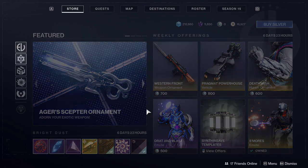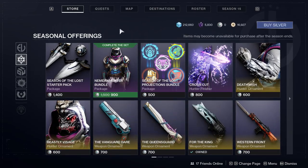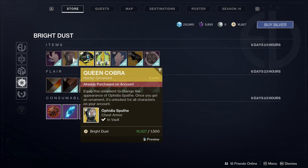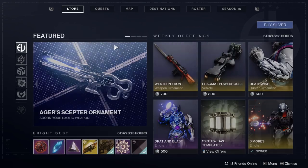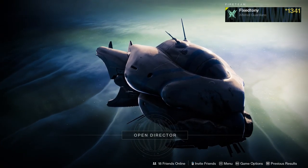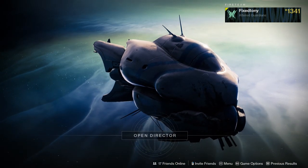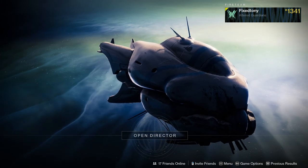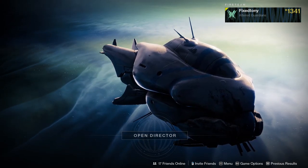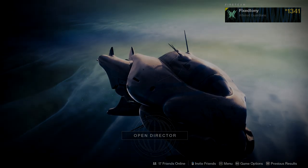We also have Dominus Ghaul effects, Invasion effects, and Tiger effects. Let me know your thoughts in the comments below. We didn't get an armor set for the Ahamkaran sets, but we got some cool stuff. The Roar of the Worm ornament really got me. Let me know your thoughts below — links are in the description. Thank you to everyone who has subscribed and supported me. I have a lot of Destiny 2 and other gaming content coming up, so I hope you can support me through that as well. I'll see you guys later.